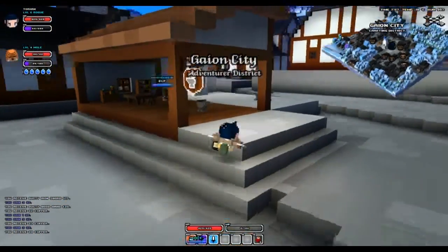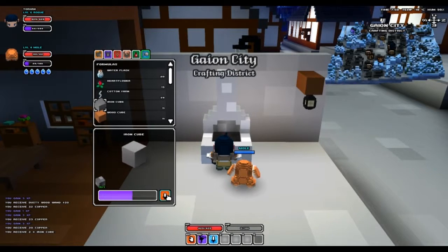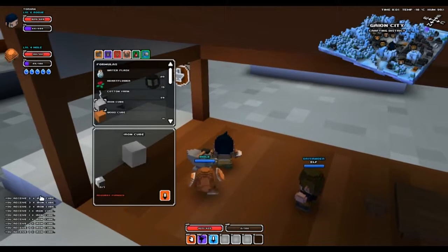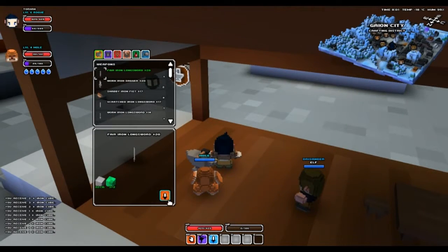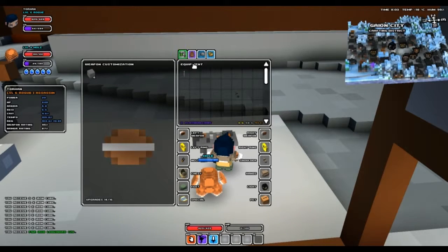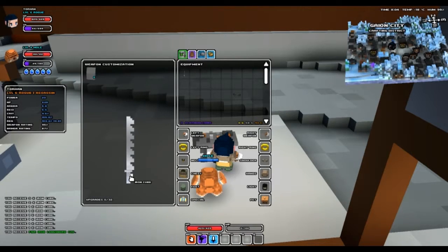Let's go craft us a sword. First though, we gotta smelt the iron cubes down. We should have just enough to make the sword here momentarily. Let's come over here, make ourselves a sword, and then we can come over here and put this sword in and improve it.